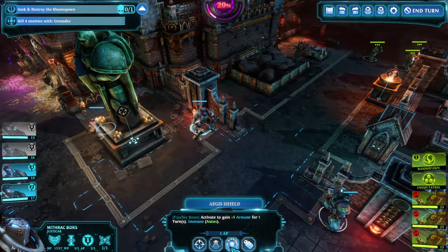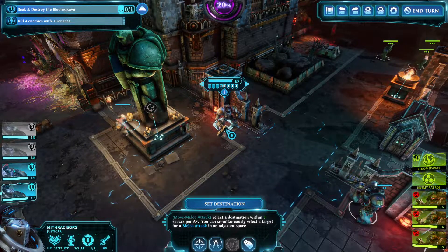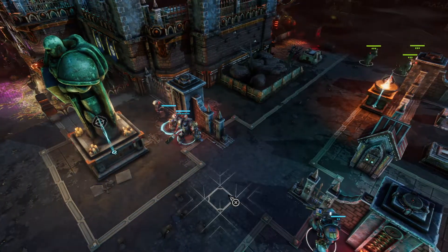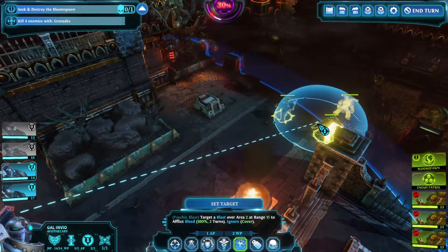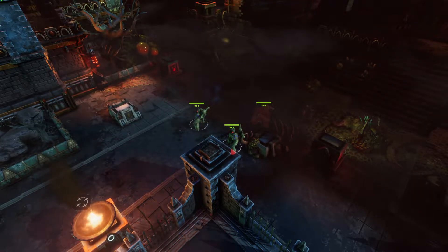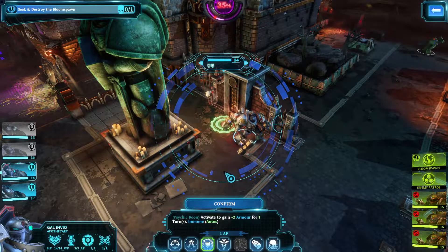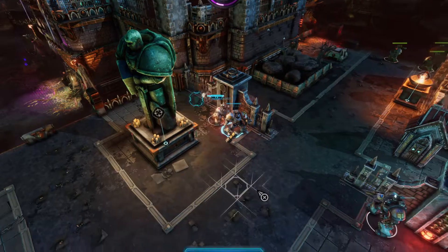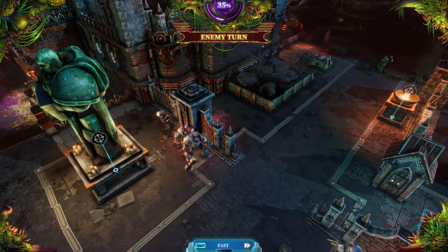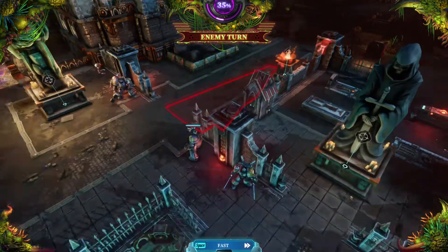Let's do it like this. He has 7 armor if he activates the EEG shield — 7 armor. I think we can hit all of them. That will have to go through armor first, so I don't think it will damage them too much. Okay, end the turn. It goes through their armor — nice!